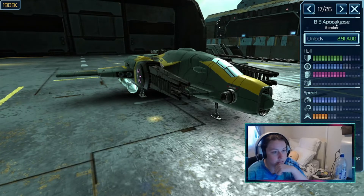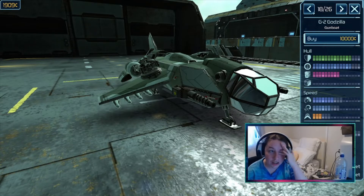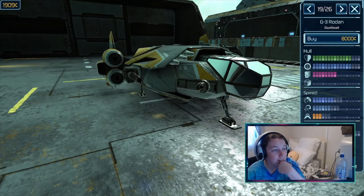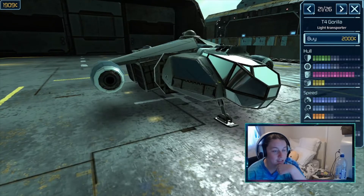If I do run out of torpedoes I can go to the plasma turret. Or I could consider this one which actually costs real money. We could go with this other one. The gunboats are really good though, so maybe I have to invest in one of those.